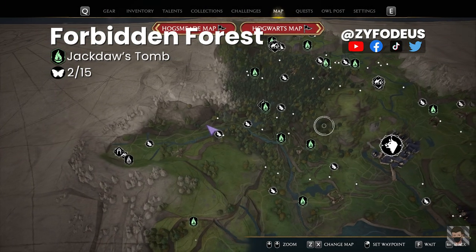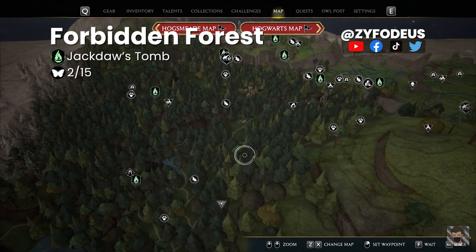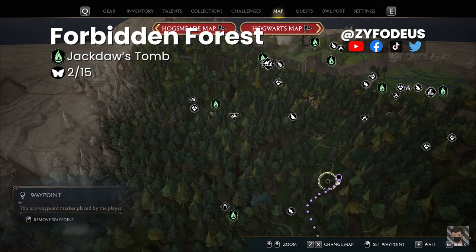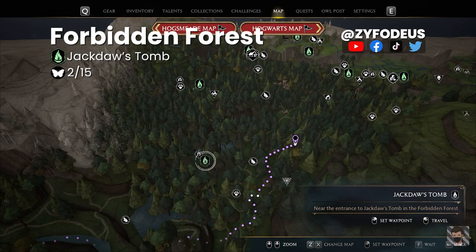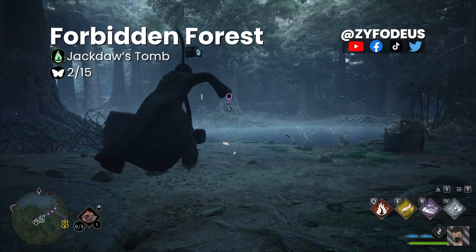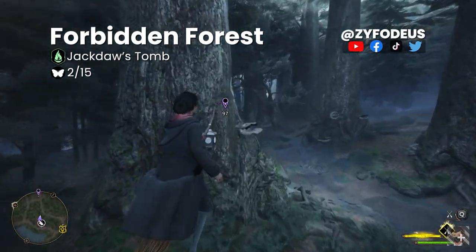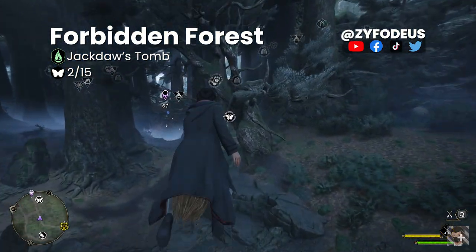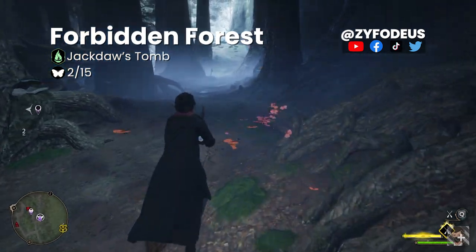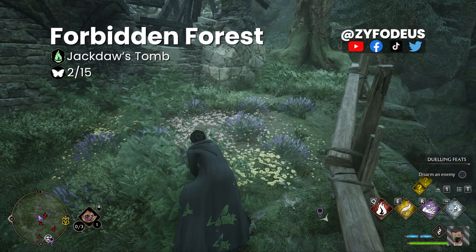For the next location, reference Hogsmeade and move to this area — zoom in slightly to the left until you can see a path, then mark it because that's where the butterfly will be. Fast travel to Jackdaw's Tomb, look to the right, summon your broom, and ride over the lake. Use Revelio to spot the butterflies faster. Once activated, head along the path to find an abandoned house with a flower patch beside it — use Revelio to reveal the chest.